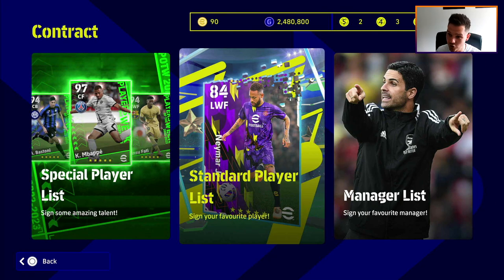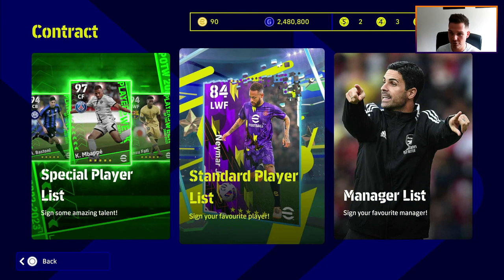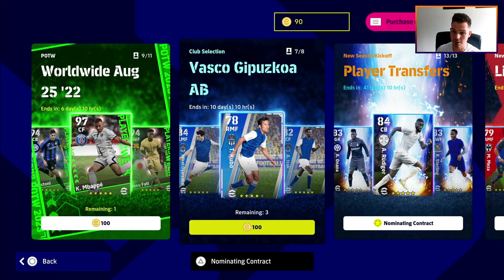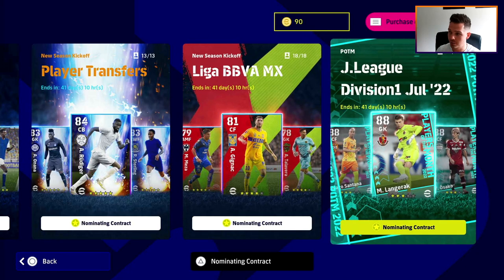What's up lads, we're back with yet another video. We're going to be showing you how to get a free five-star player from the nominating contract. These two are coins only, so you just have to get coins if you want to buy those. Obviously Mbappe is a beast — he would be the one to get.